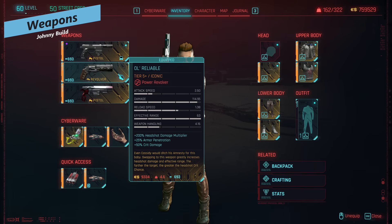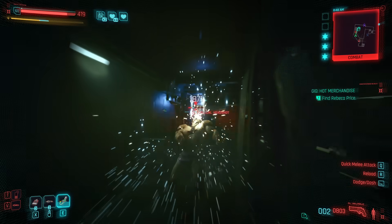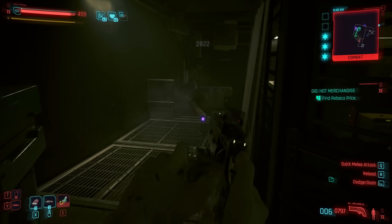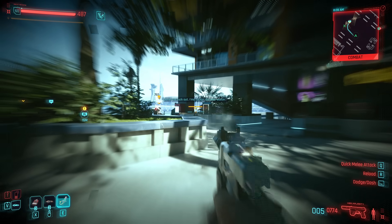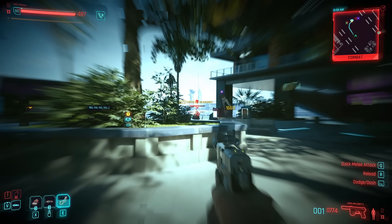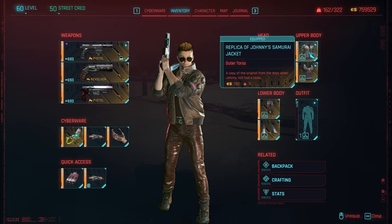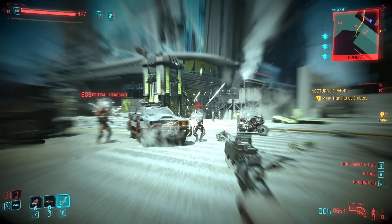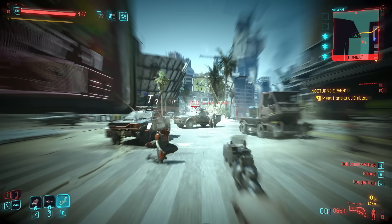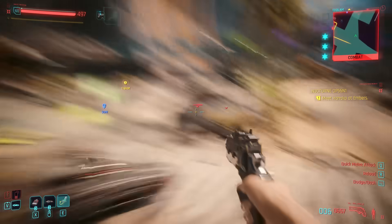For weapons we're using power pistols and power revolvers. You could go into the technical line for tech pistols, but I wouldn't go smart since we have no Intelligence investment. Her Majesty is a Phantom Liberty expansion pistol that's great for stealth — it has a unique silencer and combined with the Sandevistan you can one-shot enemies from stealth without triggering combat. I'm also using Johnny's pistol from his quest line, which I believe you get early in the 'From the Chip In' quest starting in Act 3 — do the full quest and you'll also get his outfit and car. For revolvers I'm using Old Reliable, but really any revolver works since there are tons of great iconic pistols and revolvers in Cyberpunk 2077.